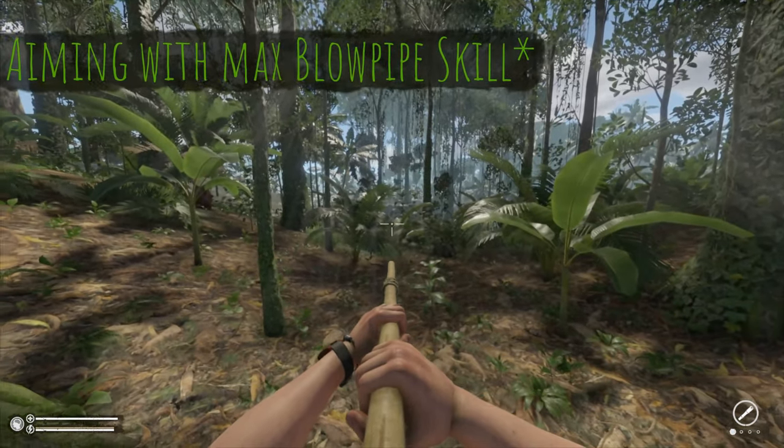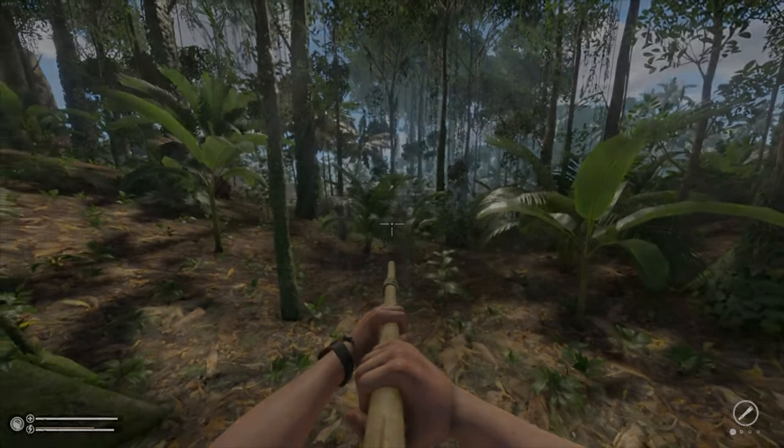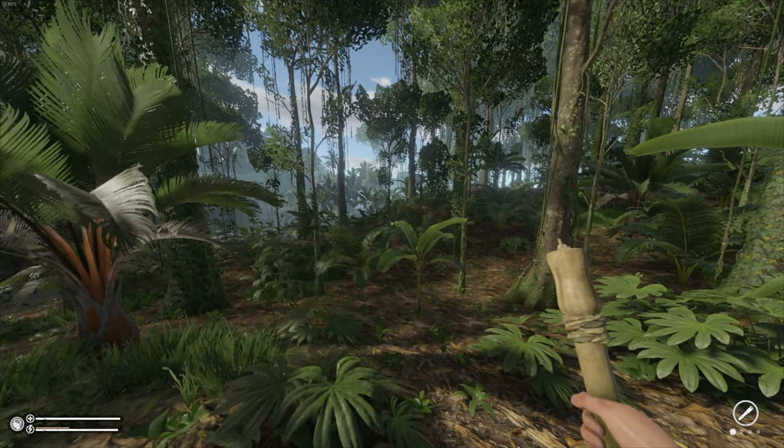The shake and stamina usage can be reduced by increasing your blowpipe skill, but even at max the stamina usage isn't much better and it still shakes a lot. I also feel like when you release the aim button it should stop aiming instead of having to press R every time.